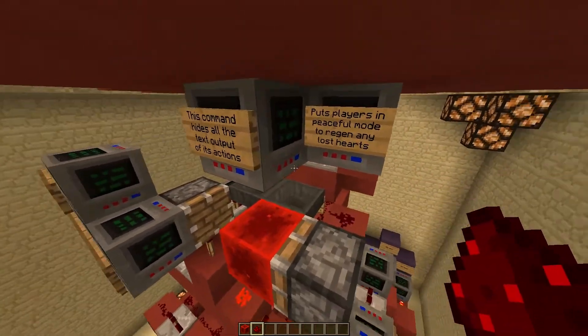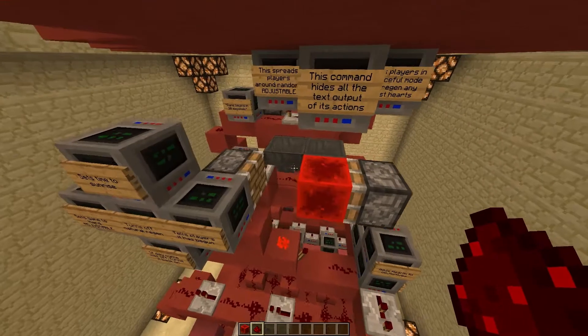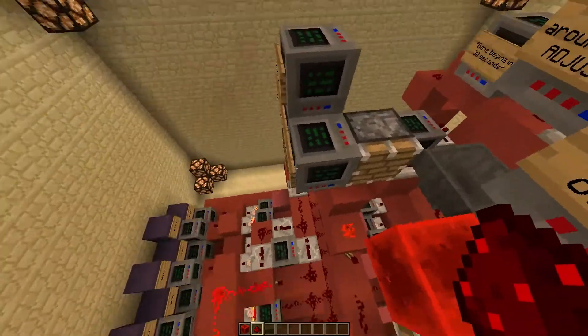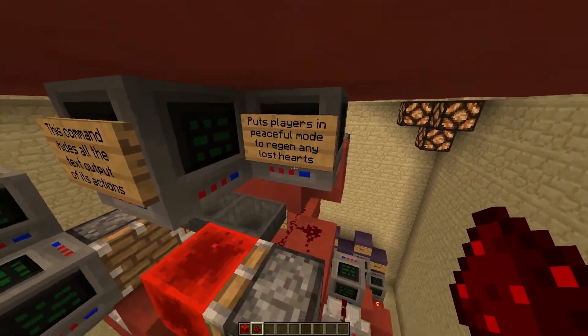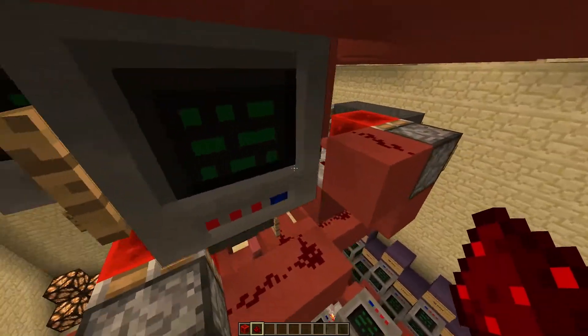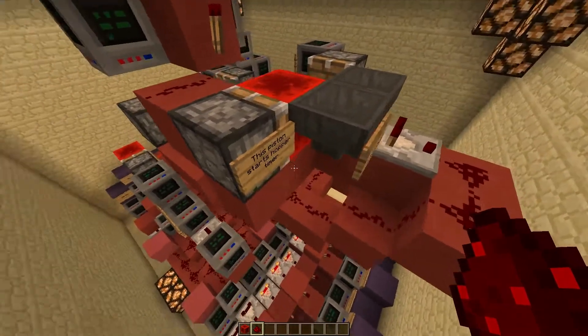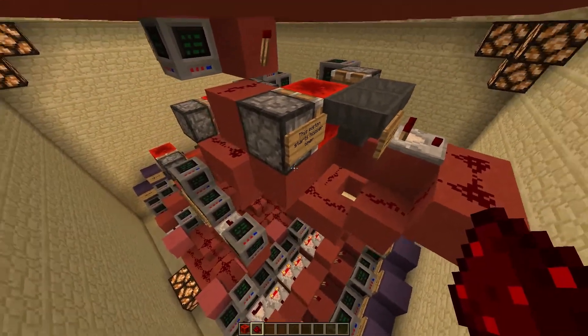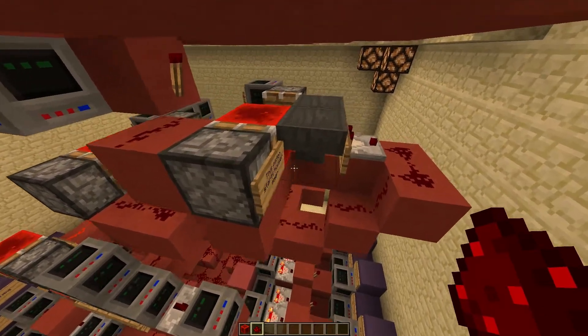This command block hides all the text output that all these command blocks would cause — otherwise your chat would be filled with little command block lines. And here, this command block puts the players in peaceful mode to regenerate any lost hearts they might sustain in the pre-match and while loading worlds.